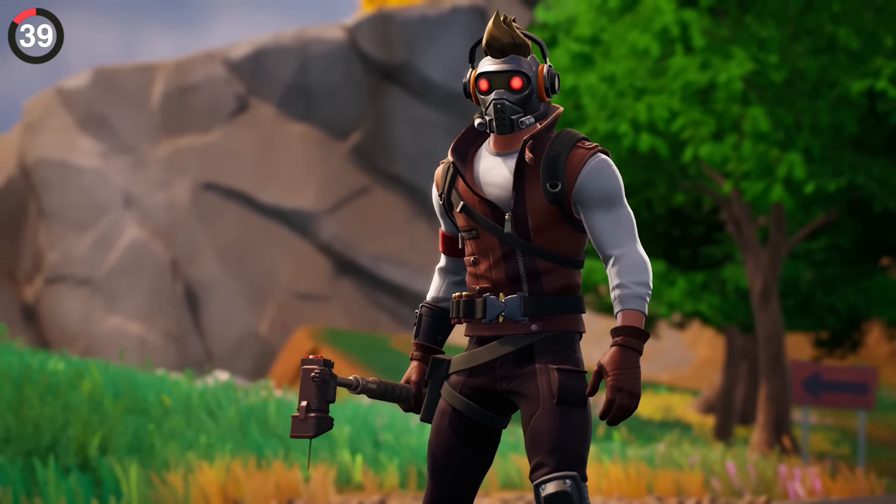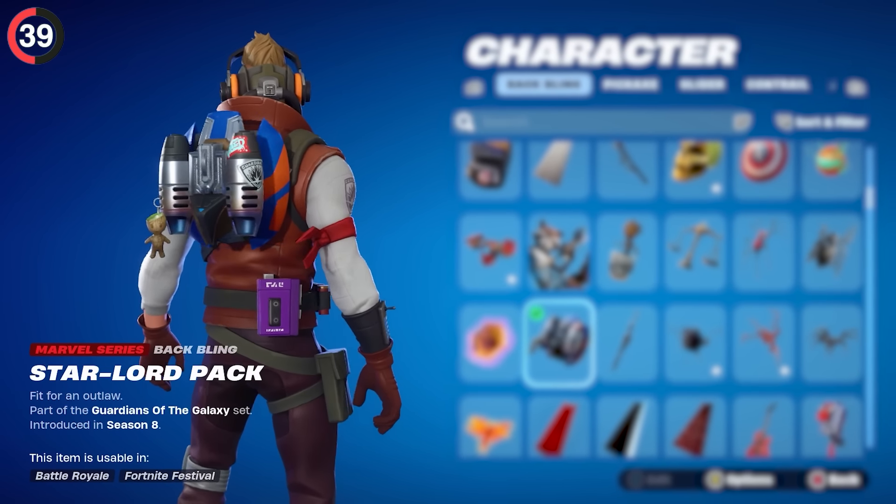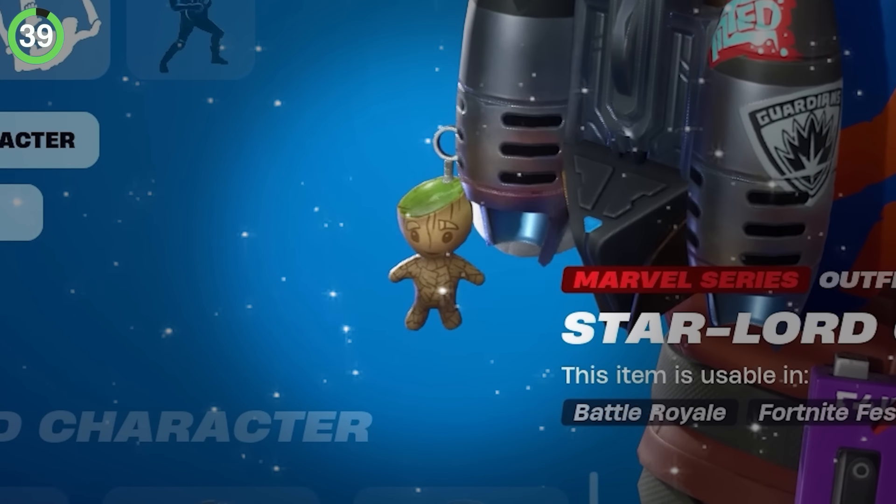Let's take it back to Star-Lord, because he was one of the first Marvel skins ever to appear in Fortnite. On his back bling, we also got one of the first Easter eggs on a superhero cosmetic — you can spot a mini Groot keychain hanging from his jetpack.